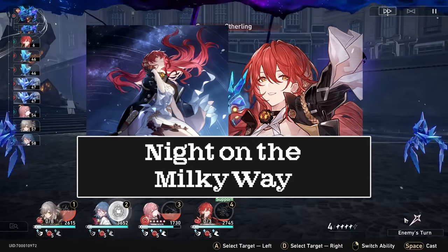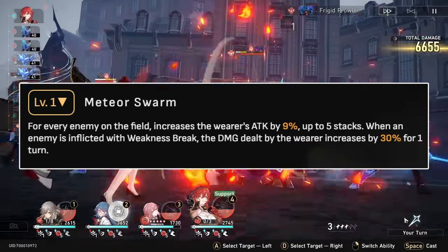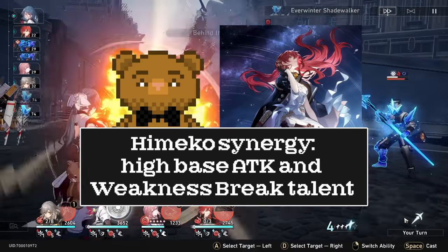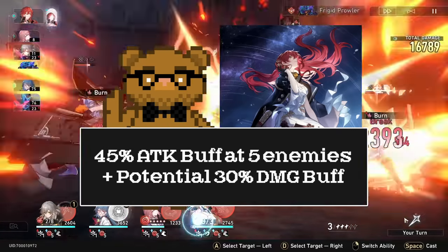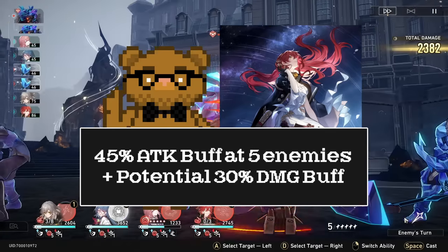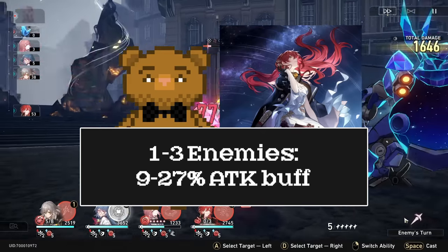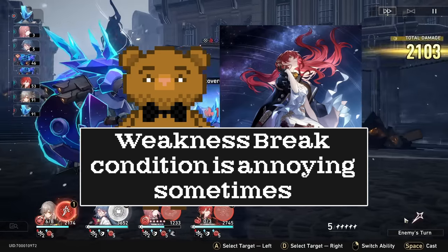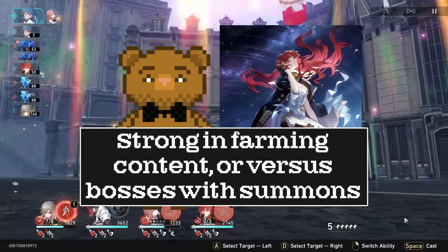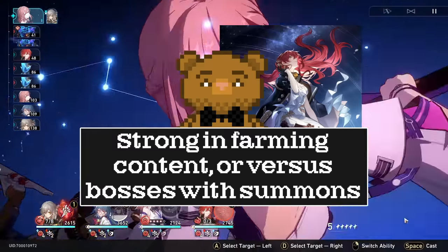Let's start with Night on the Milky Way, the signature light cone of Himeko. It gives a 9% attack boost for every enemy on the field, up to 5 stacks. When an enemy's toughness bar is broken, the wearer gains a 1-turn 30% damage buff. This is obviously designed to synergize with Himeko's weakness break follow-ups and is a nice light cone for her. 9% attack buff per enemy can amount to 45% attack buff, plus a 30% damage buff — pretty cracked without any conditions. However, both buffs are conditional and annoying to work around. In content versus 1-3 enemies, the attack buff will be a low 9-27%, which is equal to a 4-star light cone, and the weakness break condition is not that easy to hit versus elite enemies. This will work best in farming content with many waves of enemies, or any future bosses that spawn a lot of adds like the deer in Memory of Chaos. Any singular boss fights will make this light cone's value drop immensely.